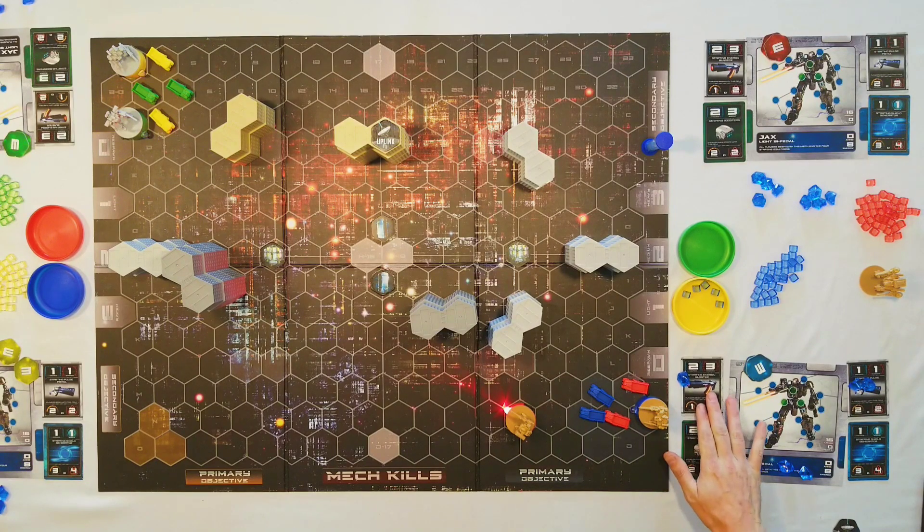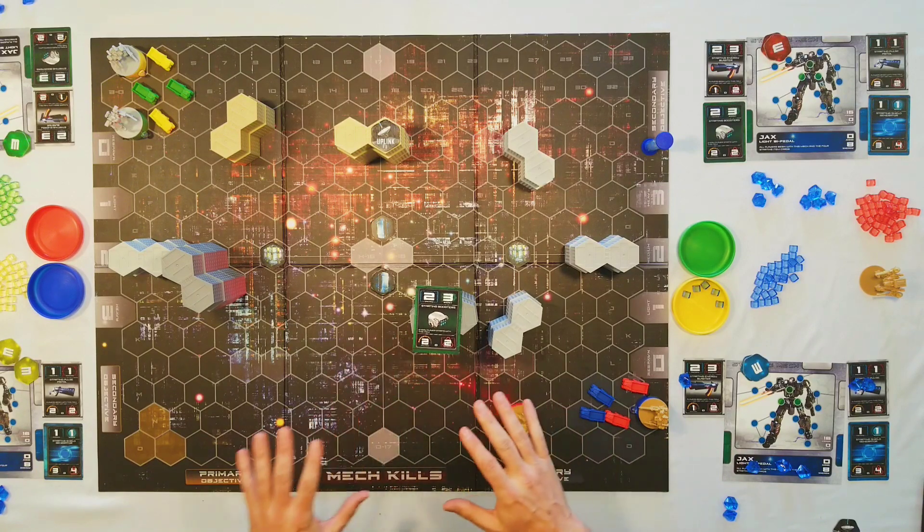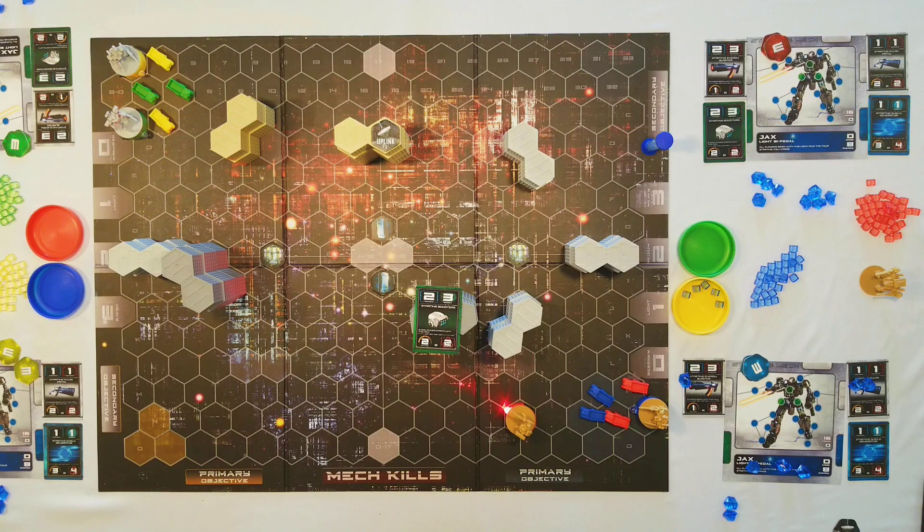Boosters are the only way to move more than one hex at a time. Every mech has a booster slot. Reverse-jointed mechs — lighter scout mechs that help you move across the map, get objectives, and kill support units — have two boosters, but most mechs only have one. This particular booster has a cost of two energy, a boost of three, a recharge rate of two, and an overheat of two. So I could activate it once by paying two, then move up to three hexes, and then call end boost.